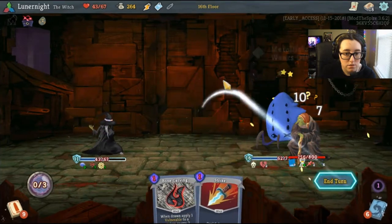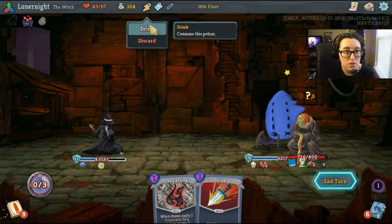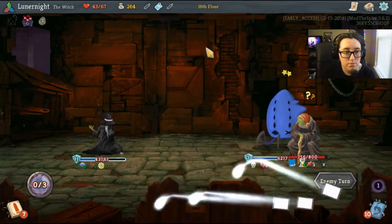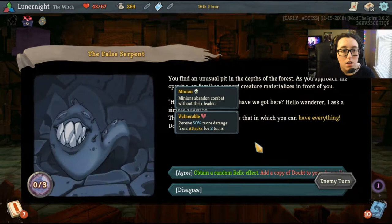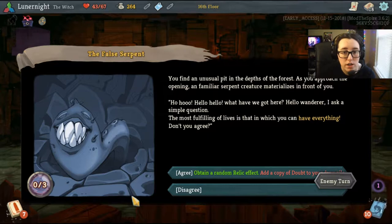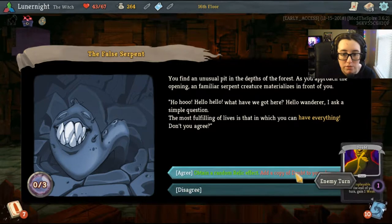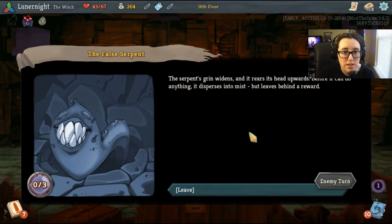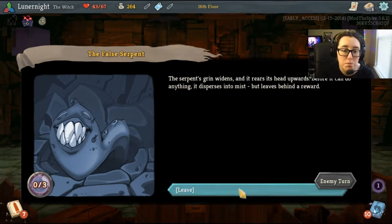You decide to stop and recover your strength; as the mist and shadows shift, you become aware of another creature resting nearby — fight! Then you find yourself in an unusual pit in the depths of the forest. A familiar serpent creature materializes — 'Hello wanderer, I ask a simple question: the most fulfilling of lives is that which you can have everything, don't you agree?' Chain of a random relic effect — add a copy of Doubt to your draw pile.